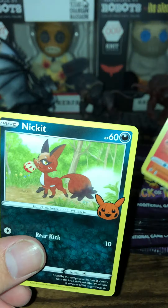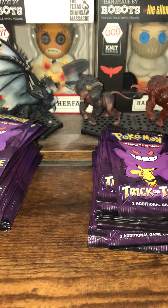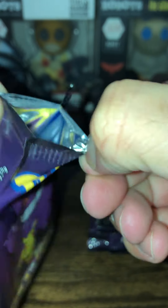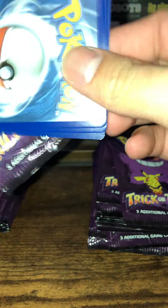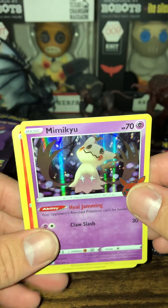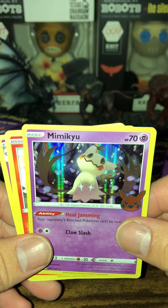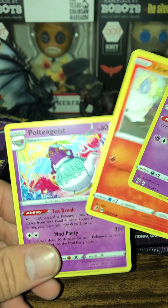We got a Lampent and we got a Nickit. I don't know what gen that one is - I'm assuming that was from Sword and Shield maybe. I stopped watching Pokemon after like X and Y - they just ruined the show after that. They ruined it, especially with the games - they should have just stuck with the mega evolutions. Now we got like Teraform for the new Scarlet and Violet games. We got Mimikyu, Litwick, and a Polteageist - what the hell is that?